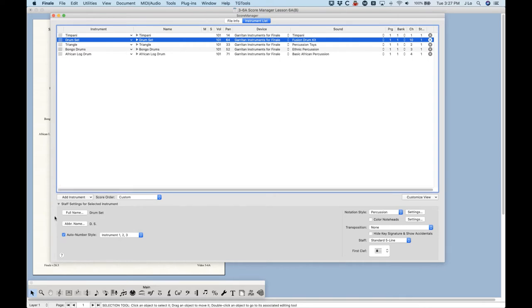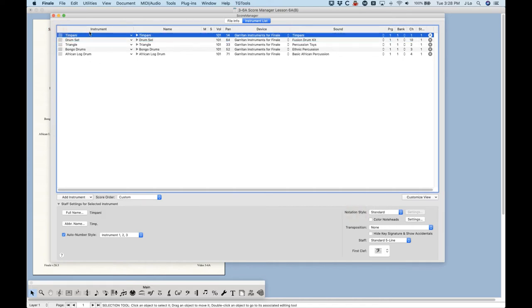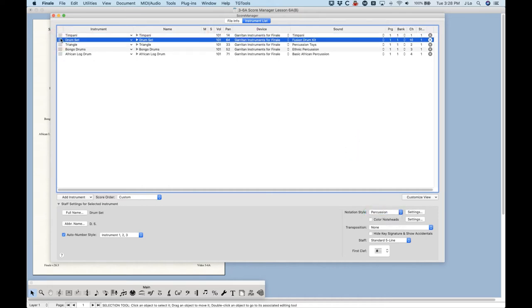Let's talk about the rest of the Score Manager and how it relates to percussion. All the stuff on the left — full and abbreviated names, auto number style — works exactly the same as for all other instruments. Where things start to diverge is the bottom right corner, when we start talking about notation style. Any other instrument, including the timpani (pitched percussion), gets standard notation. For any non-pitched percussion, you want Percussion selected for notation style. By default, when you add these instruments, it will be selected for you — this is what enables the whole system of percussion layouts with MIDI maps.